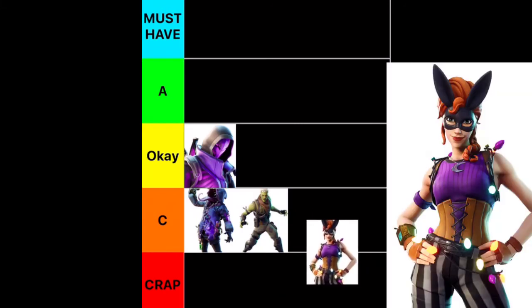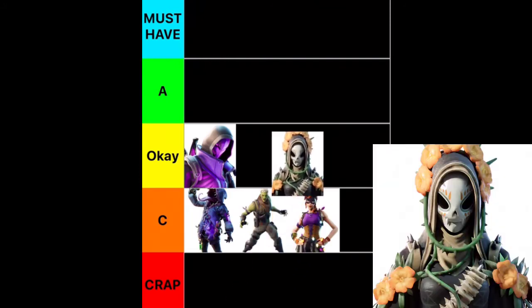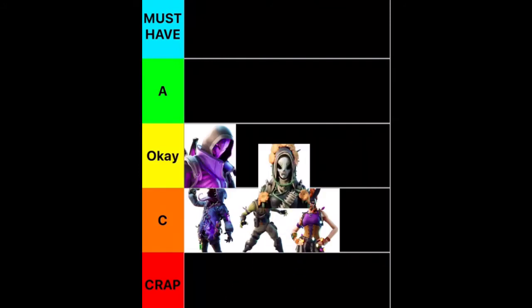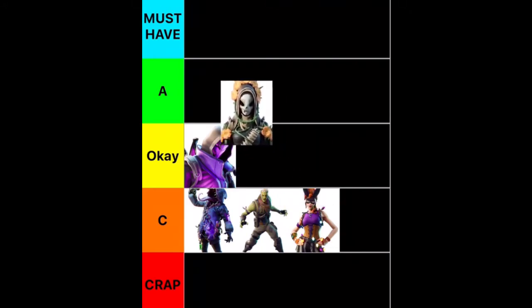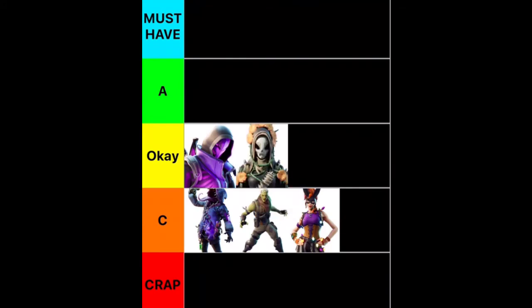Next we have Bunny Moon, another C tier, just kind of like whatever. This next skin — I have no idea what the name is, I'll pop it on screen — I'm not too into Day of the Dead, so I think this is like a cool skin, I'll put it in OK. It's cool, but I don't know too much about the holiday.